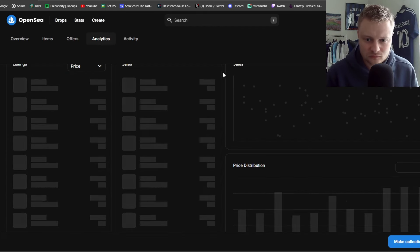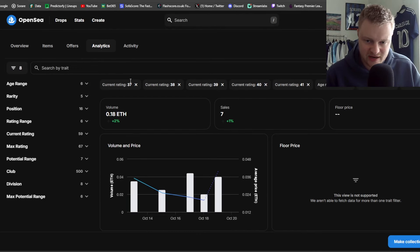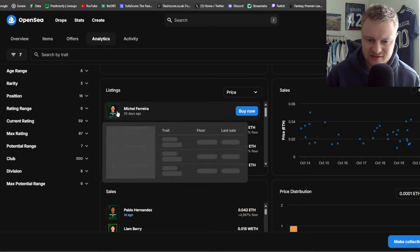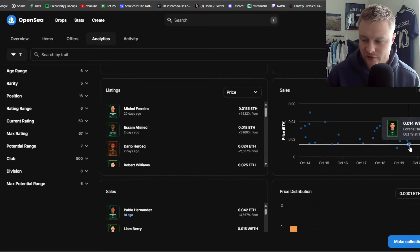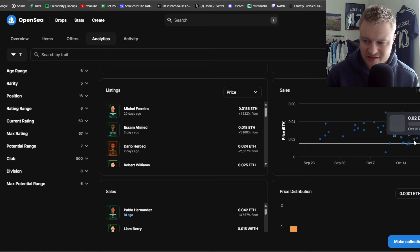Using the Analytics page is vital in my opinion. If we remove the centre back position filter we get even more insight, with a lot more sales at different values. The more central positions — goalkeepers, strikers, centre defenders and centre mids — are more rare because every team has those positions. So with centre backs removed, filtering 37-41 current rating and age 16-18, you can see all listings and sales from the last week. You can also change it to the last 30 days for a broader picture.